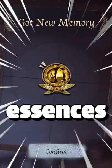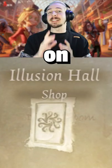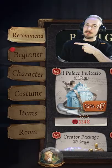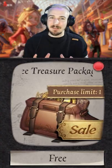How to get 7 free essences. All you have to do is click on the shop and from here go to the Illusion Trade. Now on the left side we can see the beginner tab — click it, and here we have it.